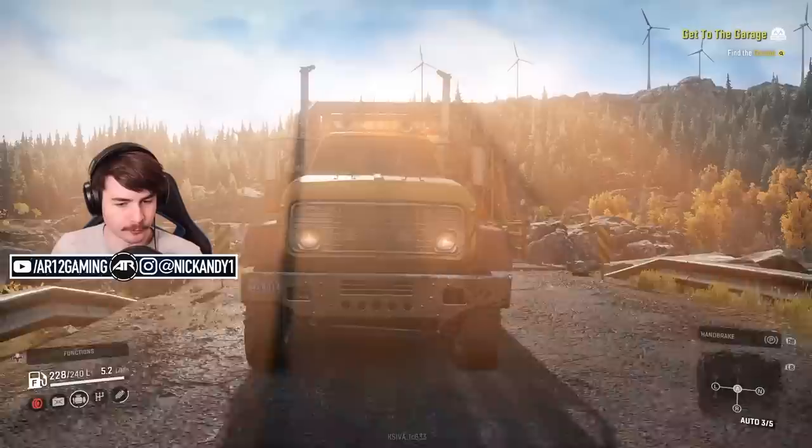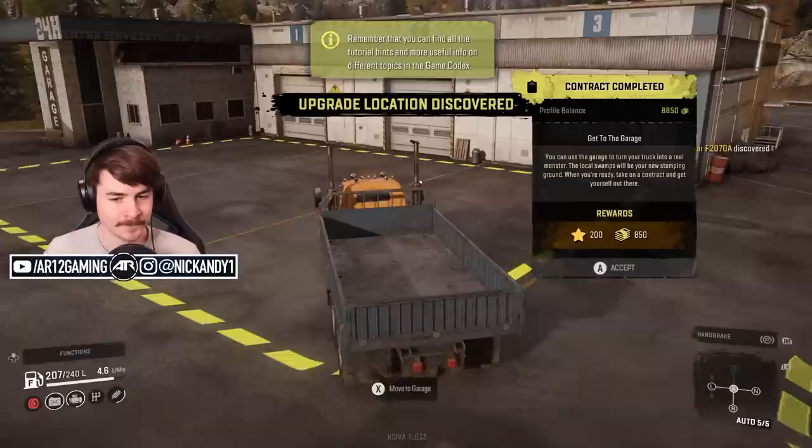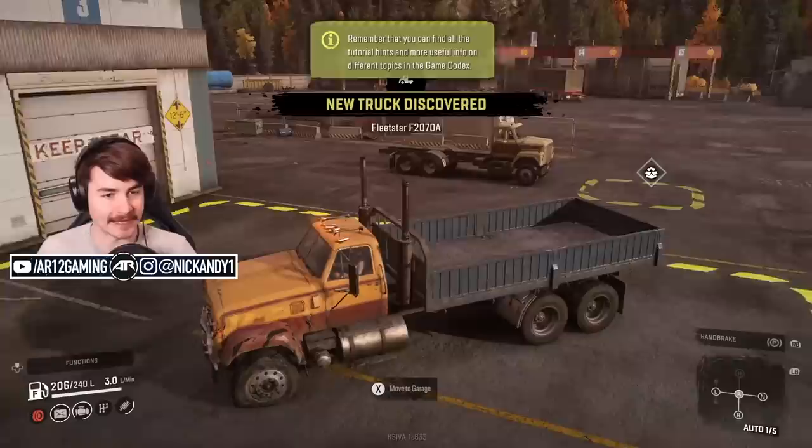You can see there is something massively wrong with my truck — one of the crashes has had a pronounced effect on the way this thing drives. I think that's another truck for us. Garage has been discovered! Let's jump in and see what we get. We get some money for discovering the garage, and we do find that truck.